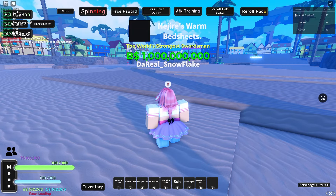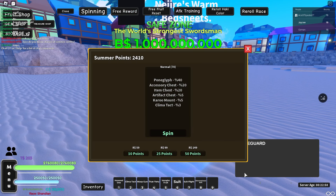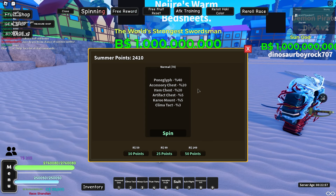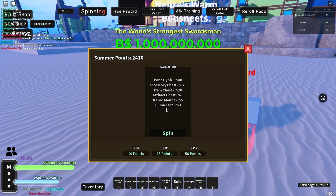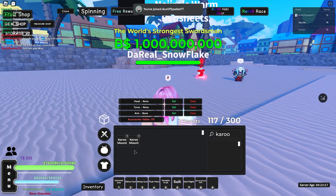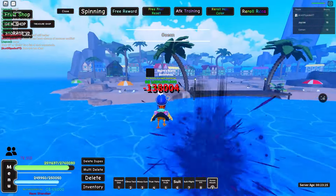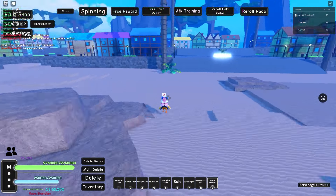Now let me show you the event shop NPC. This just got nerfed — the rates were insane before, like 75% for a Poneglyph at only 40 cost. Now it's 70 cost, so the percentages changed. But the Karu mount is now 5% instead of 0.2%, which is pretty good. From here you can get the base mode of Klima Tact, the Karu mount, artifact chests, item chests, accessory chests, and Poneglyphs.